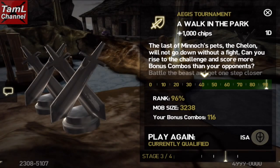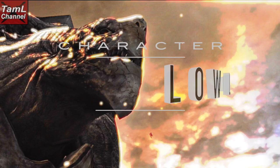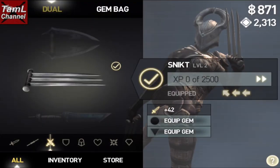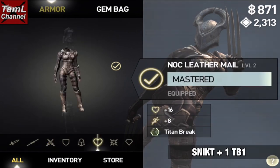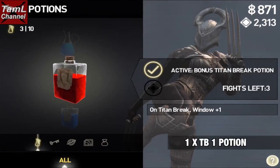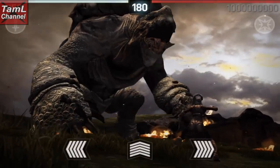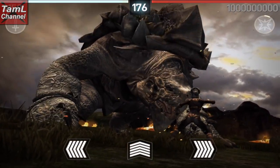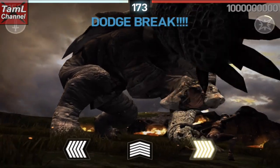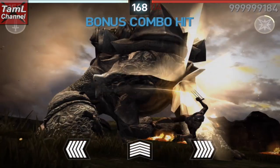I also tried with my low level character — this character is in the early 20s. I sold some gems to buy the Snicket weapon and also a Titan Break 1 gem. I made a Titan Break 1 potion; it's the same formula as the Titan Break 10 which is two red mushrooms, however without the Potion Master skill it only gives one break instead of 10.